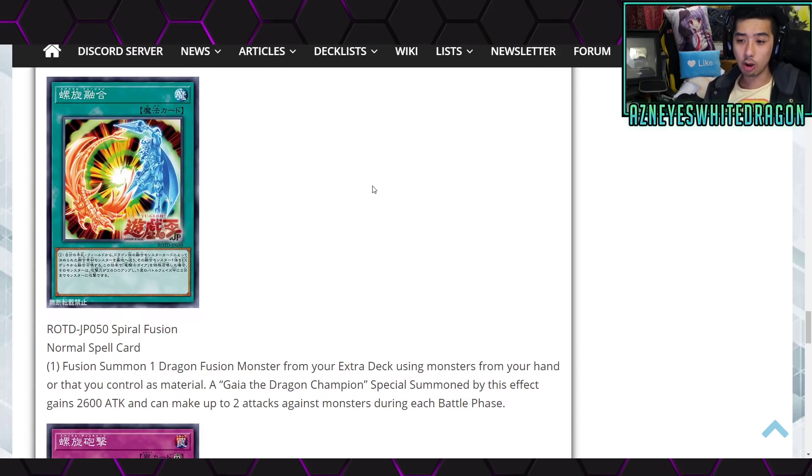And then we have the fusion spell called Spiral Fusion — not to be confused with the Spiral deck that everyone's been playing. Normal spell card: fusion summon one dragon fusion monster from your extra deck using monsters from your hand or that you control as material. A Gaia the Dragon Champion special summoned by this effect gains 2600 attack and can make up to two attacks on monsters during each battle phase.